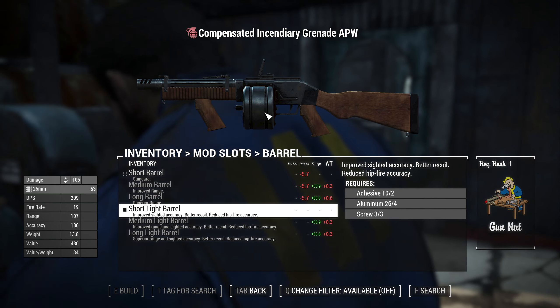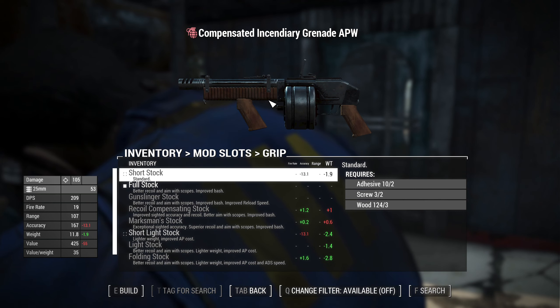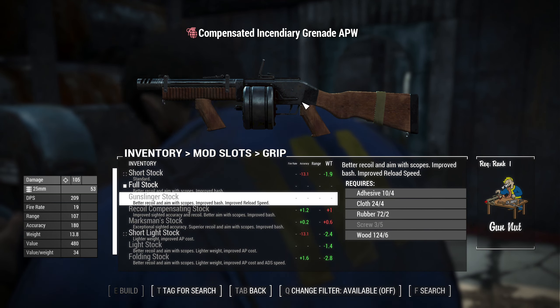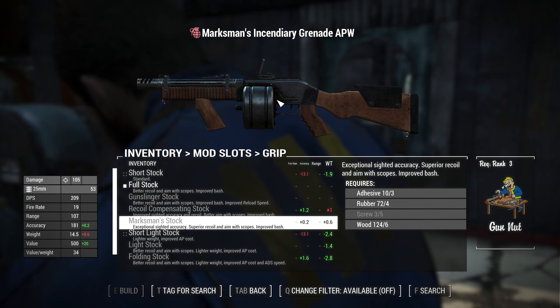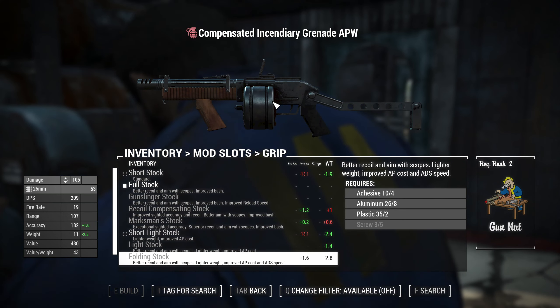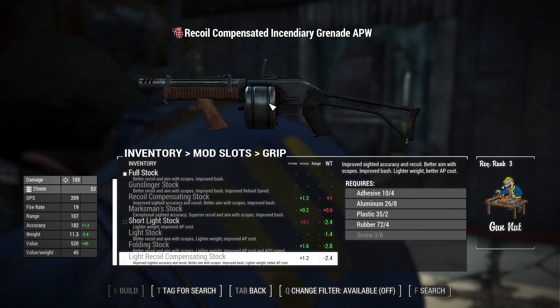For barrels you have: short, medium, and long barrel, plus short light, medium light, and long light barrel versions. For grips you have: short stock, full stock, gunslinger stock, recoil compensating stock, marksman stock, short light stock, light stock, and folding stock for a very tactical look.